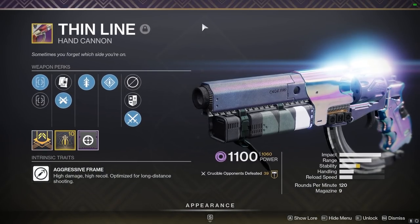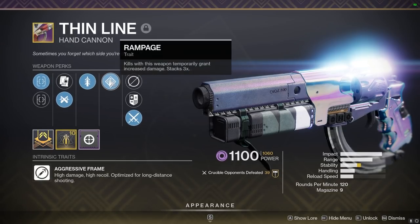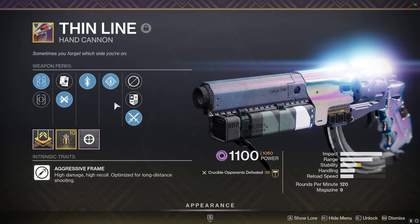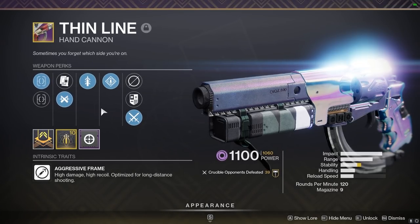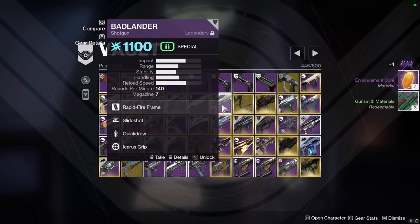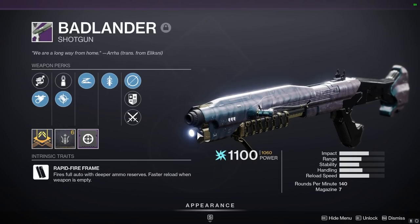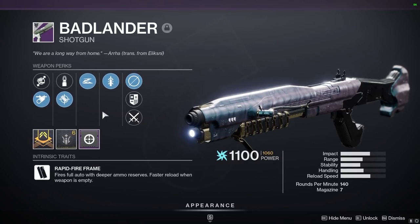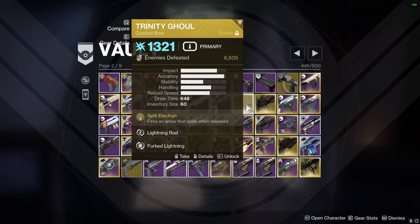Thin Line 120 — when the 120 meta was a thing this was so classic. Quick Draw and Rampage before they nerfed both on 120s when it was two-tapping, this thing was so crazy. Unfortunately it's sunset, Rampage doesn't work with 120s anymore, and Quick Draw is nerfed — it's got like a triple nerf. Then there's an About sniper with the perfect roll — literally the five-out-of-five roll. It is sunset, but if they ever buff these, shout out to About.